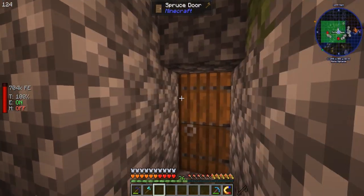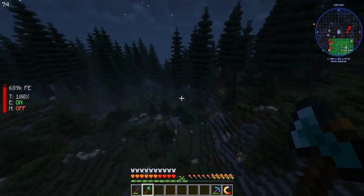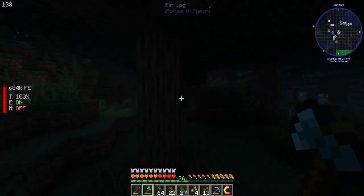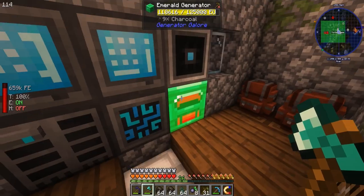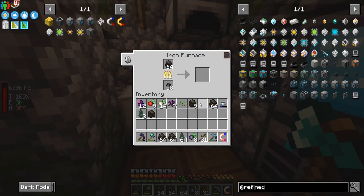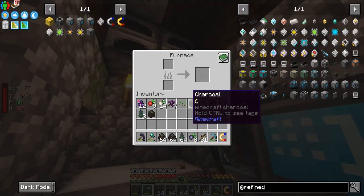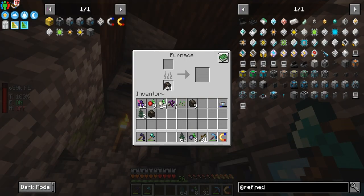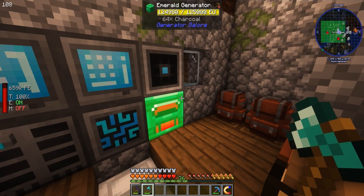For fuel, all we do is run over here and mine the bottom one and it's all charcoal. Now we have a bunch of charcoal to go around. Put it back at the bottom — check it out, easy charcoal. So yeah, now we're rocking and rolling.